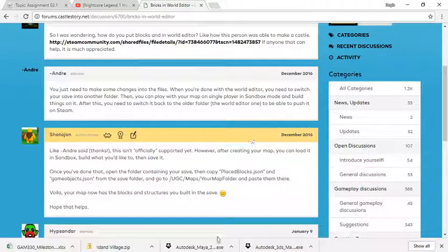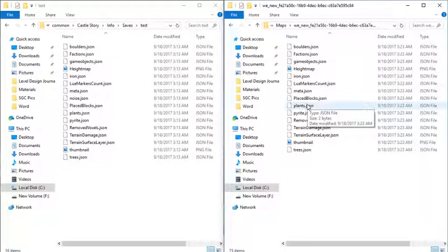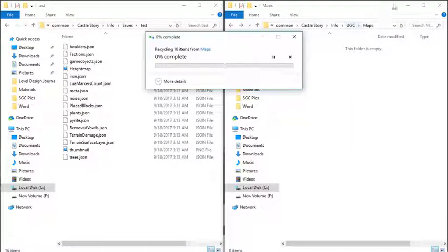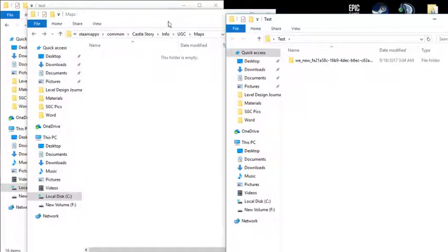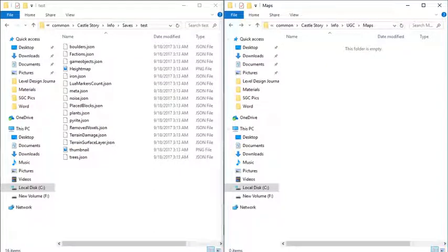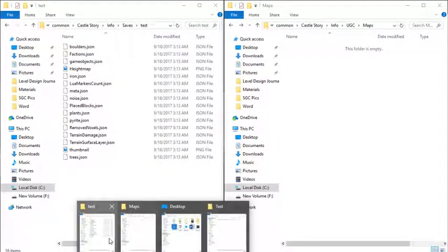Now, if this ends up happening, then in here there would be nothing. That's what can end up happening if your file gets corrupted. That's why you make sure that you back up your files, so that if that ends up happening, you don't have to rebuild all of it from scratch.